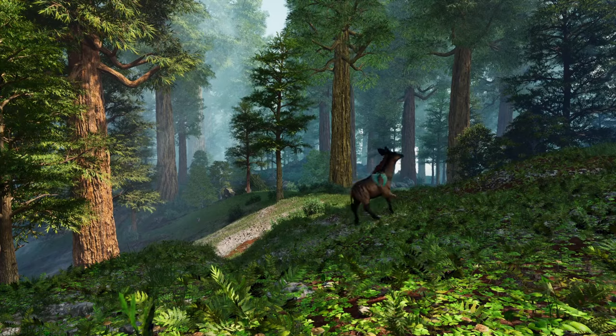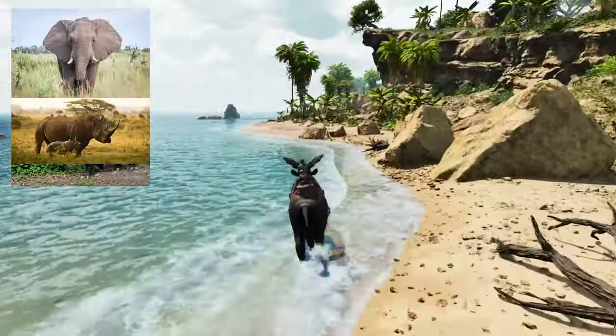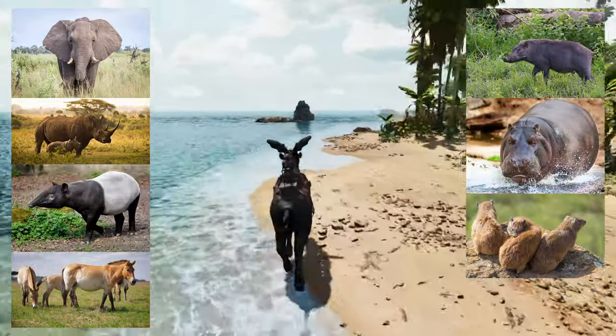Pachyderms are a now obsolete order of mammal, but the group once included elephants, rhinos, tapirs, horses, pigs, hippos, and hyraxes — which are small and rotund herbivorous mammals with short tails.